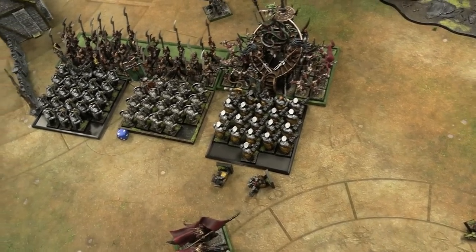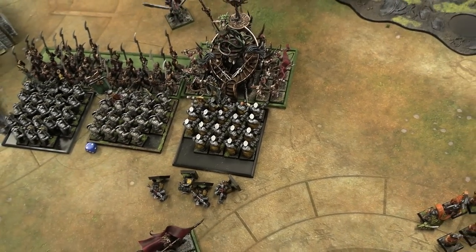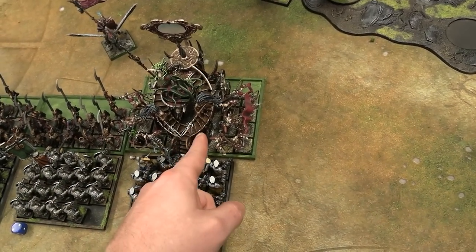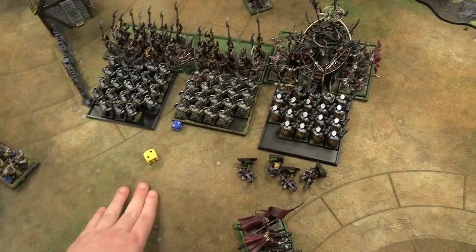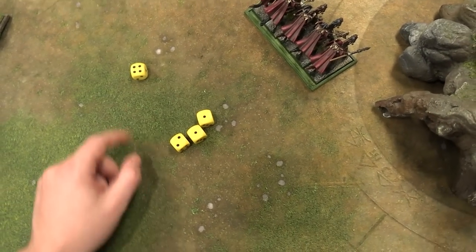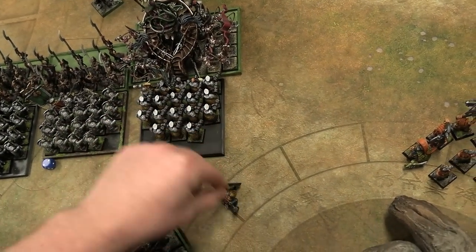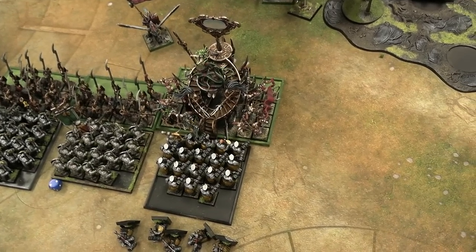The Bloodrack Shrine's stair ability: every model in base contact must take an initiative check or suffer a strength four hit ignoring armor. The Runelord passes. Of four other Dwarves, one fails — takes the strength four hit but it's a five to wound them, so they survive. The Medusa's three attacks on the shrine from Hammerers: strength six at toughness six — fours to wound, three wounds, no armor or ward save on this shrine. The shrine is down three wounds with only two structure points left.